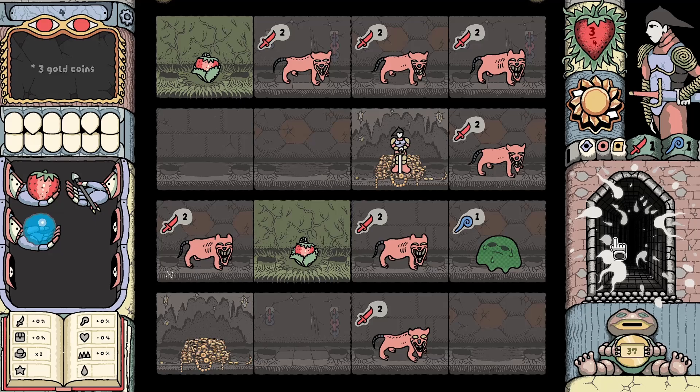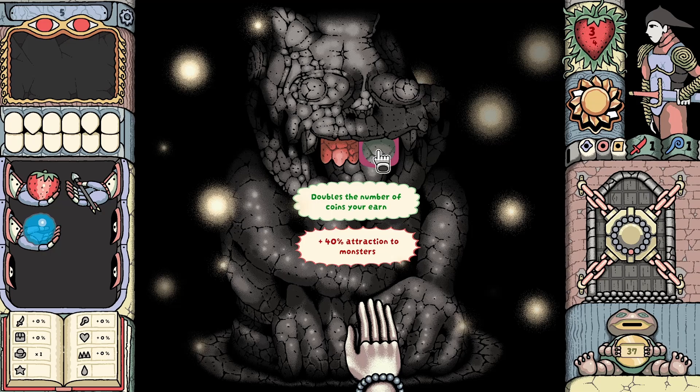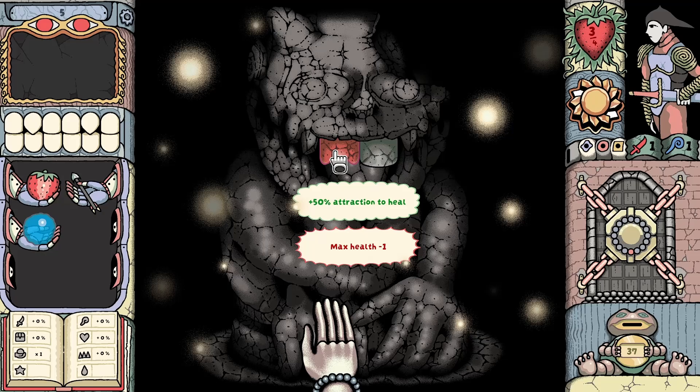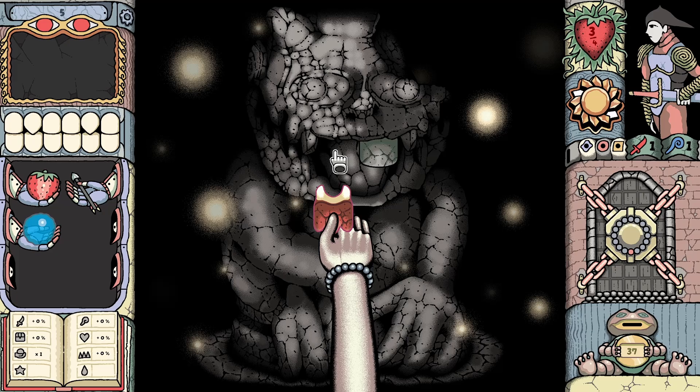Doubles the number of coins you earn, but you're attracted to monsters. So this is affecting how much you're going to get — percentage-wise, you're going to hit a monster instead of anything else. 50% attracted to heal. Max health minus one — do that for sure. Poor little dudes, no wonder they're angry with us.